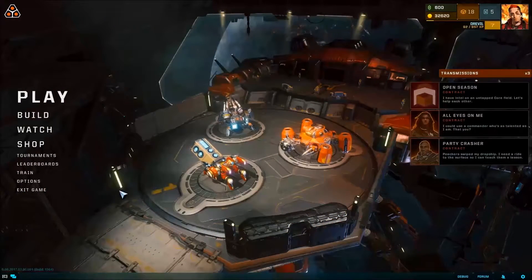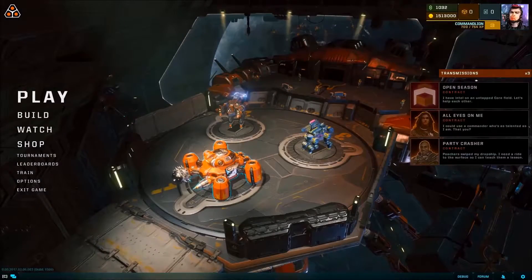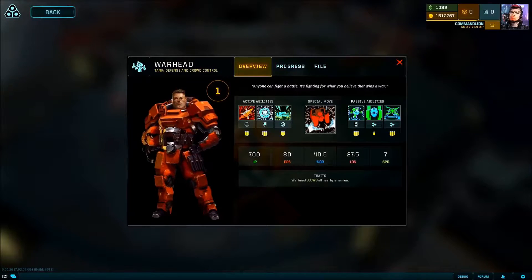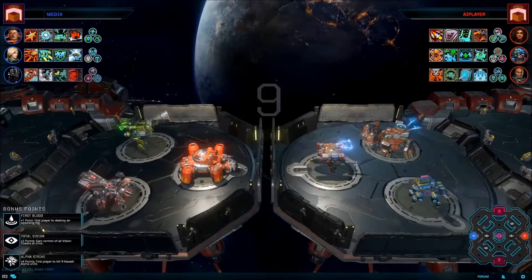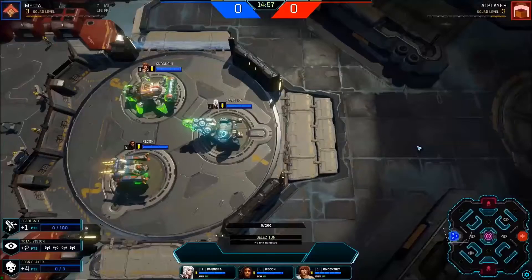In Drop Zone, you build a squad of three combat robots called rigs to take into battle. You can choose rigs from four different classes: tanks, gunners, mechanics, and summoners. Every rig has a pilot with his or her own unique special move and passive abilities. You can build a wide variety of squad combinations to suit your strategy.